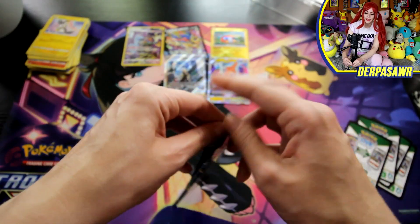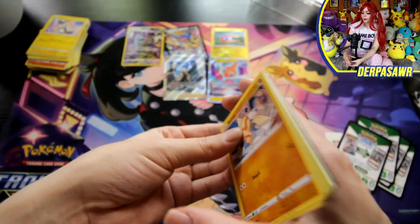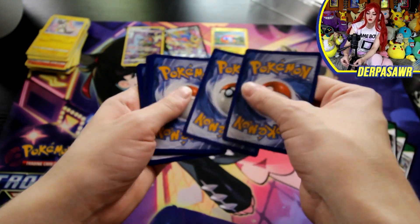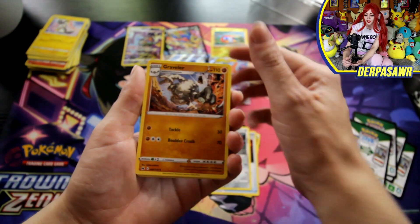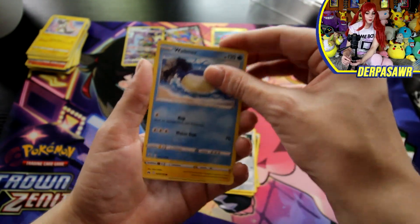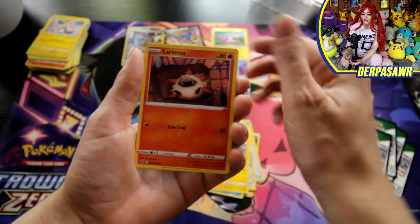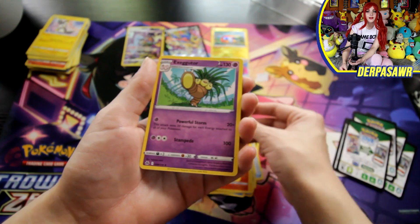Last pack — what'll we get? Energy, Great Ball, Sharpedo, Graveler, Ball Guy, Meowth, a Wailmer, a Shinx, Larvesta, an Entei, and an Exeggutor.